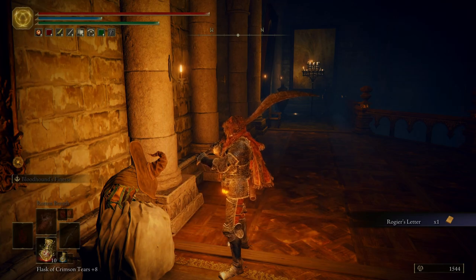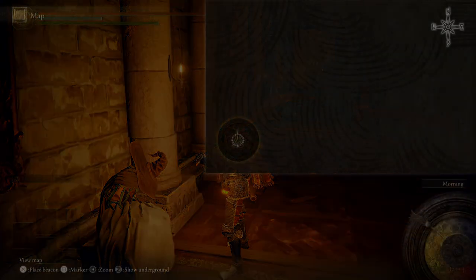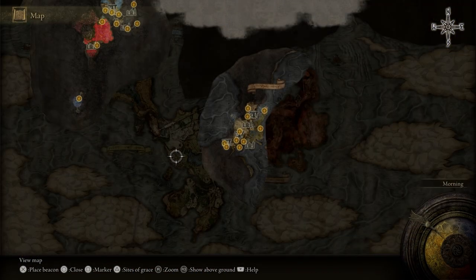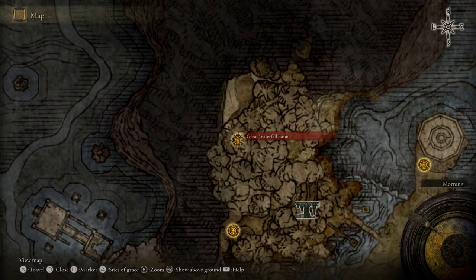This letter is important. If you want to read it, you can. All it does is tell us that D had a brother, which we know — we found him — and where we can find the Deep Root Depths. I'm not going to bother reading it. If you want to, feel free. For now, let's go to our map, zoom out, and come over here to the Great Waterfall Basin. I'll see everybody over there.